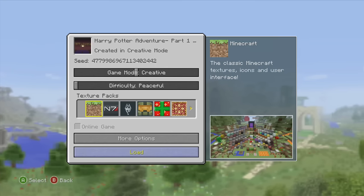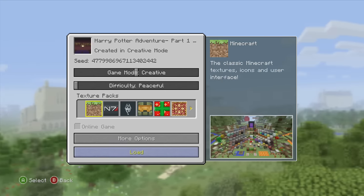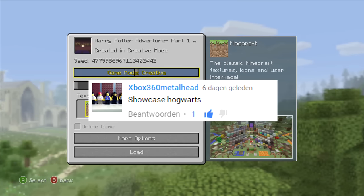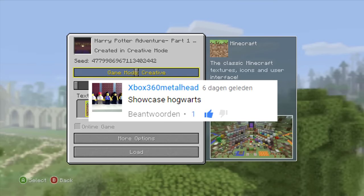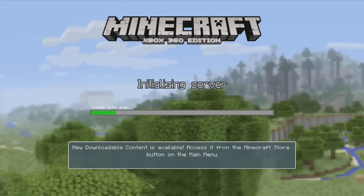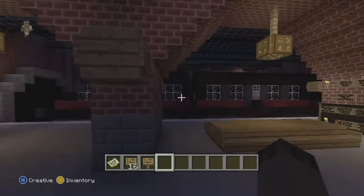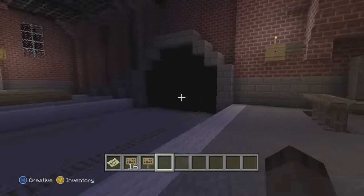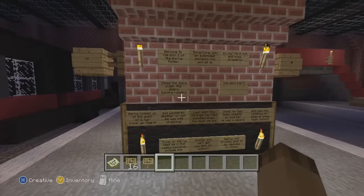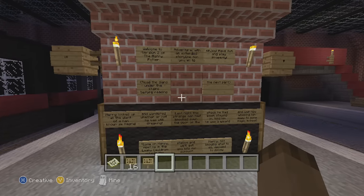I have so many maps on this USB Drive, and today I'm showcasing the Harry Potter adventure map — it got suggested by one of my subscribers. I'll load the map right now. Here we are — this is my all-time favorite map for the Xbox. This map was made about three years ago by Alice and someone else; they were a couple at the time.